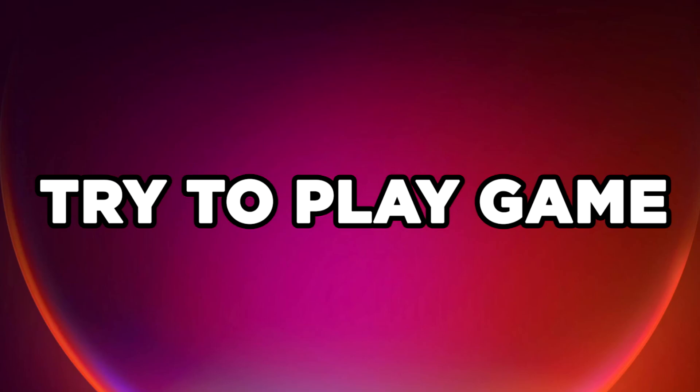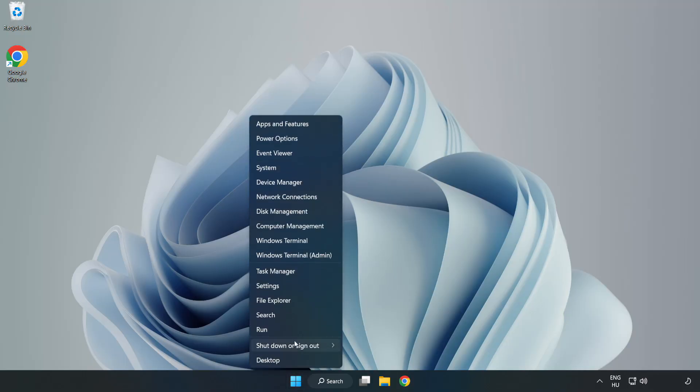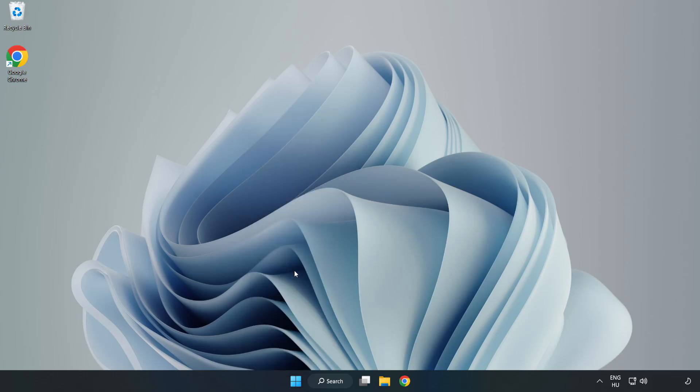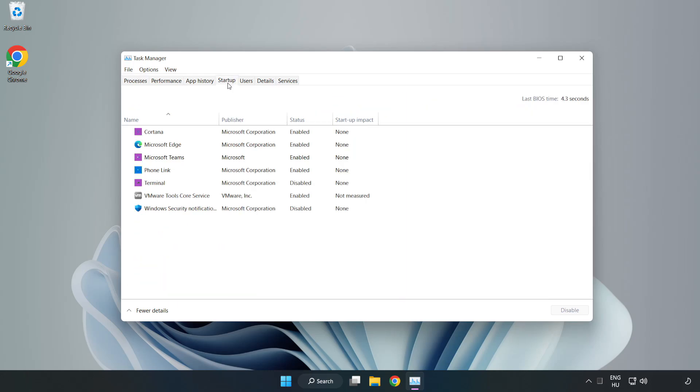Try to play game. If that didn't work, right-click start menu. Open task manager. Click startup. Disable not used applications. Close window.